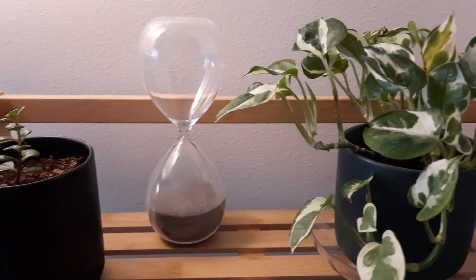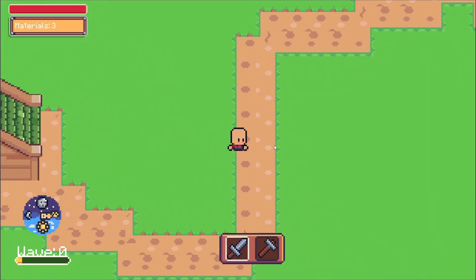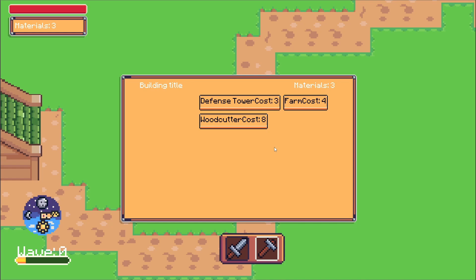I haven't been completely idle over the last couple months. I did make a few bug fixes and added a floating text system to help with player feedback. Previously if you couldn't afford something nothing happened, but now you get a nice little message telling you why nothing's happening.